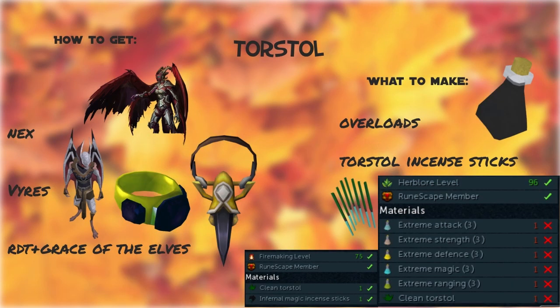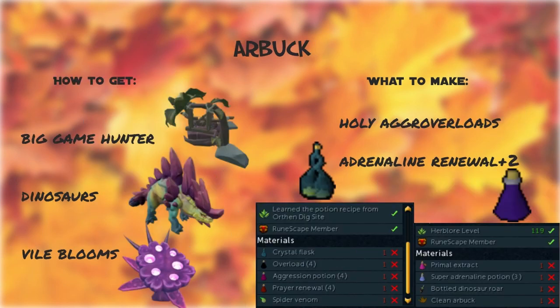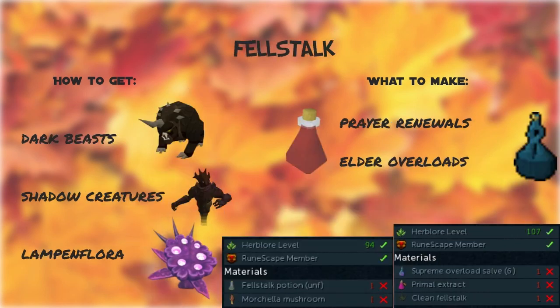Torstol — from Nex, Vyres, and the Rare Drop Table; make Overloads and Torstol Incense Sticks. Arbuck — from Big Game Hunter, Dinosaur Tasks, and Vyloons; make Aggression Overloads and Adrenaline Renewals. Fellstalk — from Dark Beasts, Shadow Creatures, and Lampen Flora; make Pray Renewals and Elder Overloads.